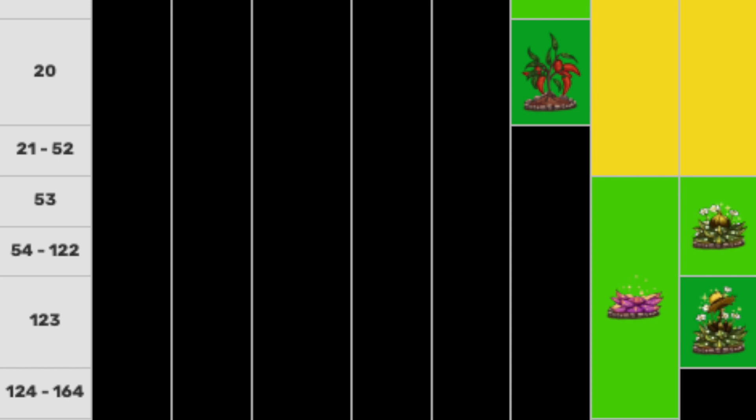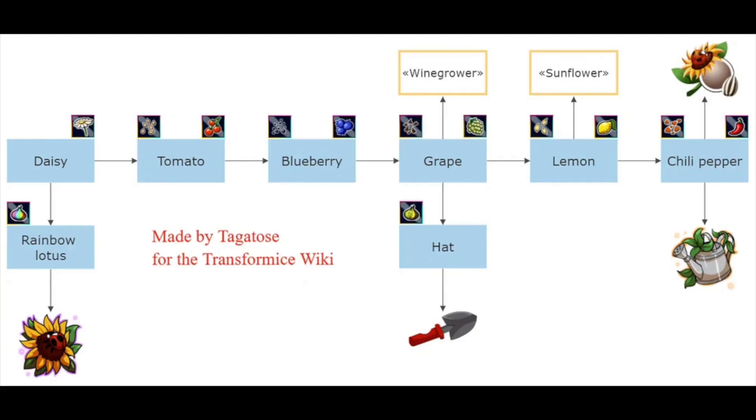Here's the trade order and prizes from the TFM wiki. After 10 days you can get your rainbow lotus, which gives you a badge, and every harvest after that gives one chili pepper — previously it was two chili peppers in the last event. For grapes, you can collect them for the 'wine grow' title, or get five grapes for the green seed and earn the mouth shovel item once it's grown.